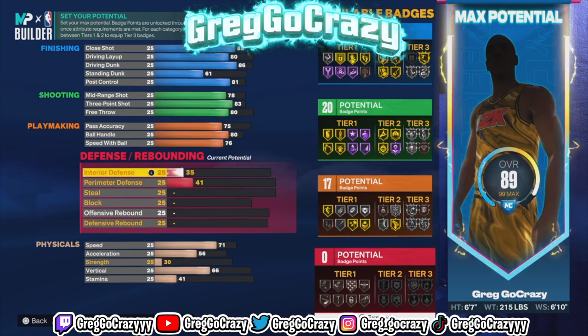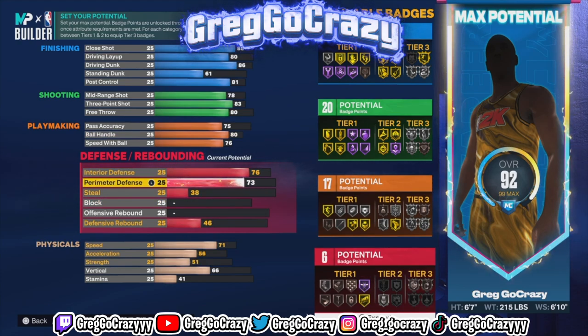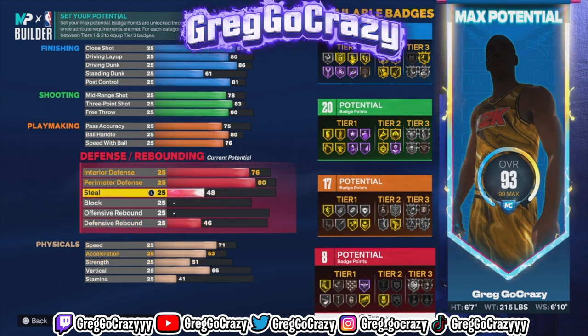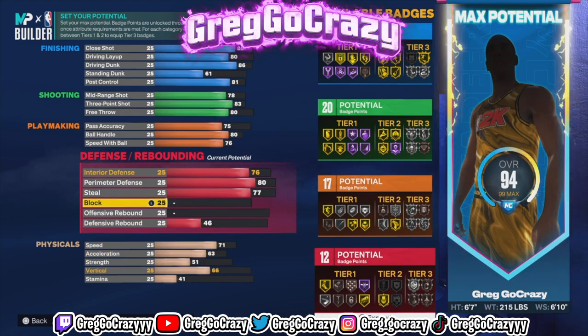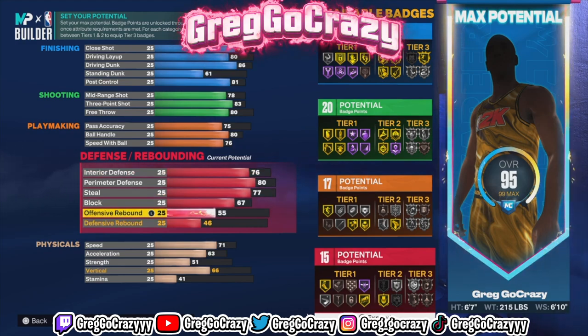Now for the defense — his build is a little weird when it comes to defense. You want to put his interior defense at 76, his perimeter defense at 80, his steal at 77, his block rating at 67, his offensive rebound at 71, and his defensive rebound at 71 too.